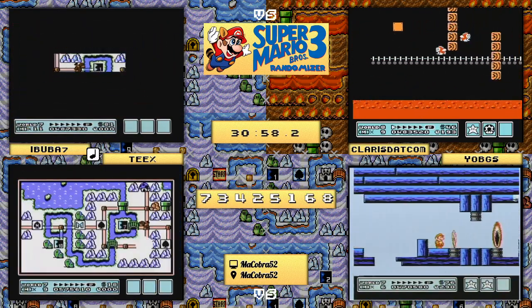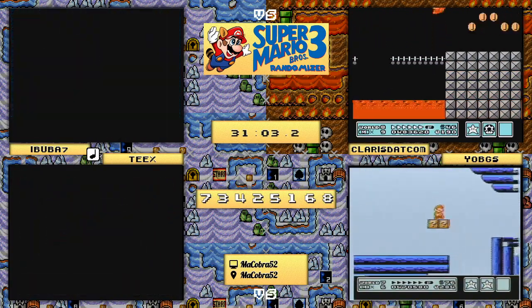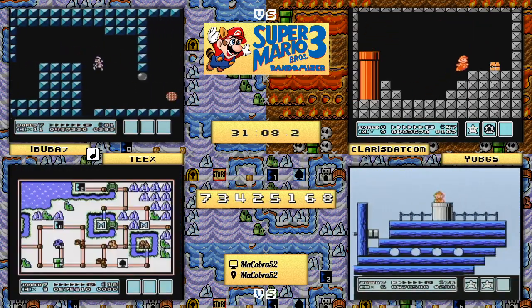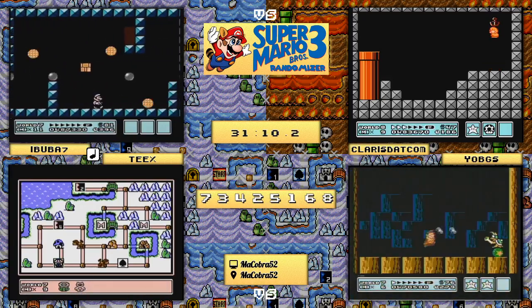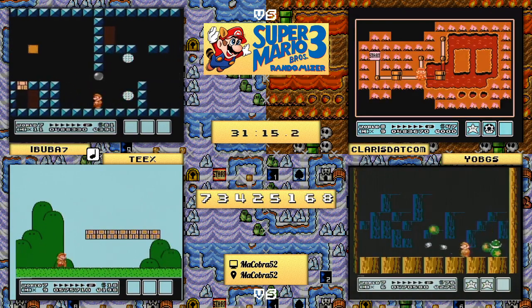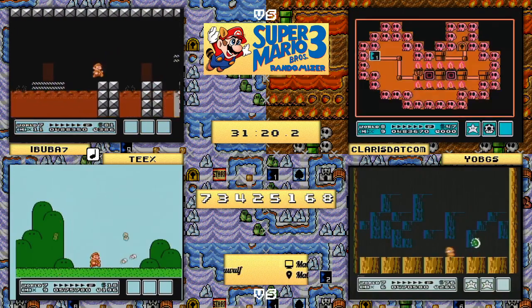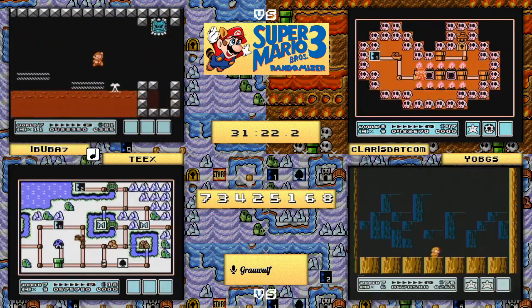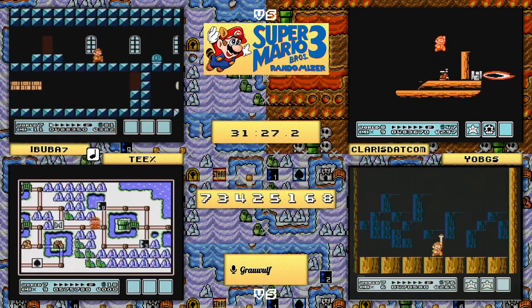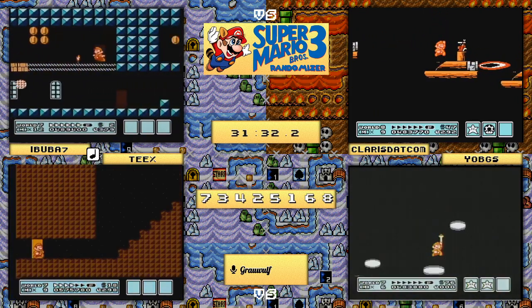claris.com goes ahead and plays a hand level - very smart, not required but it will give an item and it's not that long. Yo_bgs with that huge play - breaking the rock with the pipe and also clouding over seven-five has spelled a leader change for our bottom match as well! You cannot script this - it cannot get any closer. Teeks is now behind and will have to work through world eight and get lucky to have a chance at taking it.